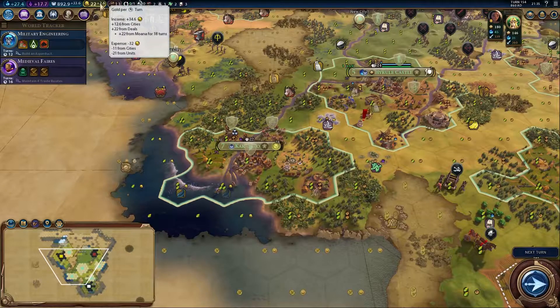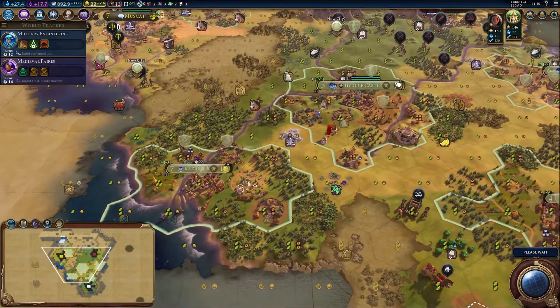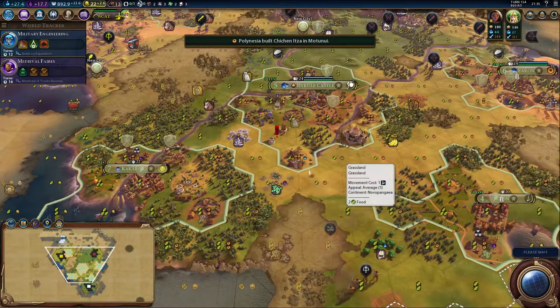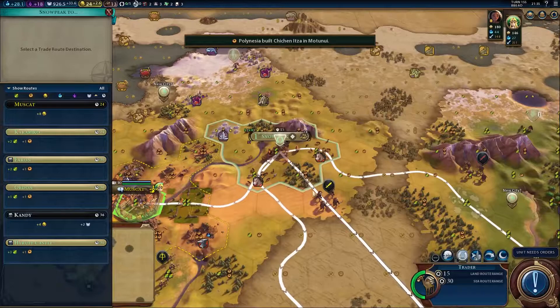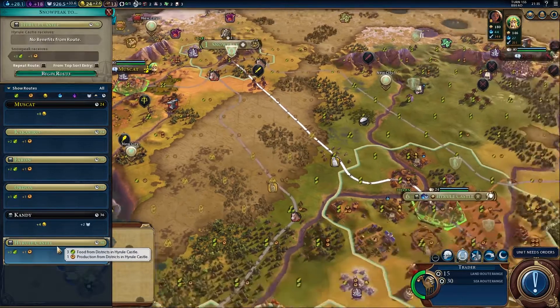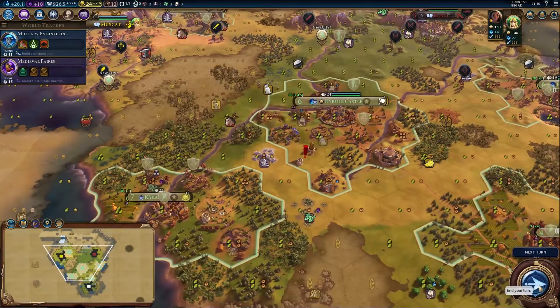The only reason we're getting plus 2.6 gold per turn is that great deal from Moana for 18 more turns at 22 gold a turn. We need to get more money. Let's focus on the commercial hub. Someone's built the Chicken Pizza wonder — and it's Polynesia, bloody Moana. The trader is going to Hyrule Castle to get three food and one production, plus a nice road. Building the commercial hub will also give us another trade route.